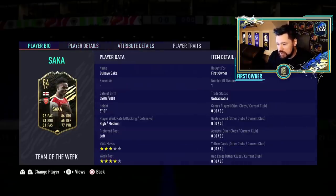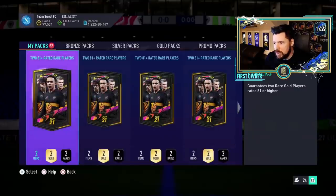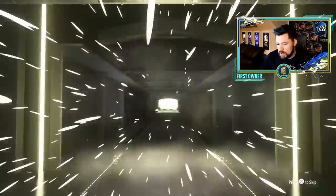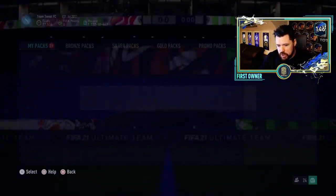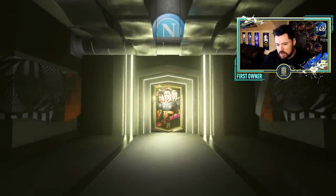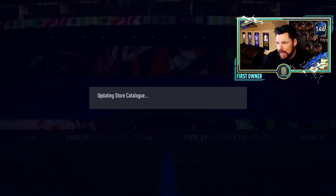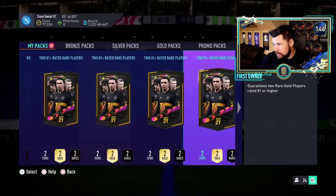It doesn't say any preferred foot - it just has null. That's interesting. He's basically as good on his weak foot as his strong foot. Very nice indeed. Two more of these to go and then we get to open the big one. The best English wingback is Saka - what, that doesn't make sense. Best English wingback is Saka.